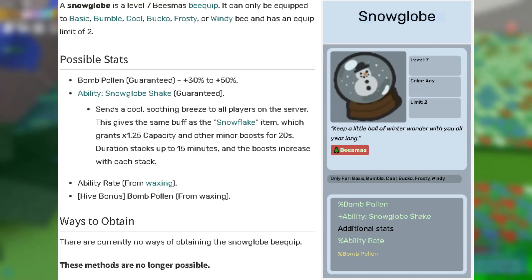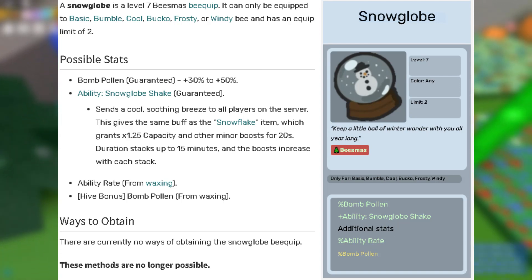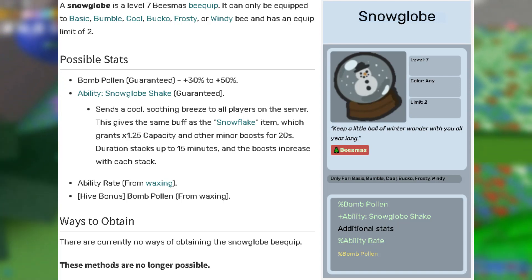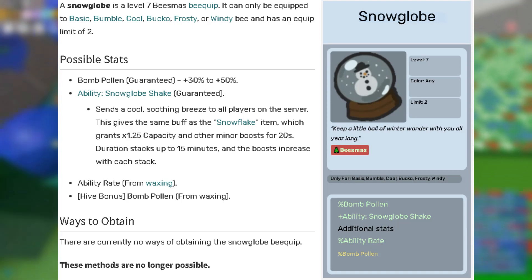Next is 1 snow globe. This is OP because it has an ability which drops a snowflake token that gives you the same stats a snowflake gives, so it's basically free snowflakes. From this you can also get 1% bomb pollen from waxing, so overall this is an amazing bquip.